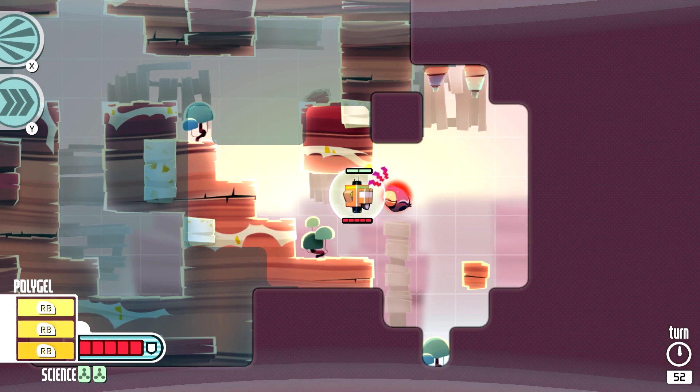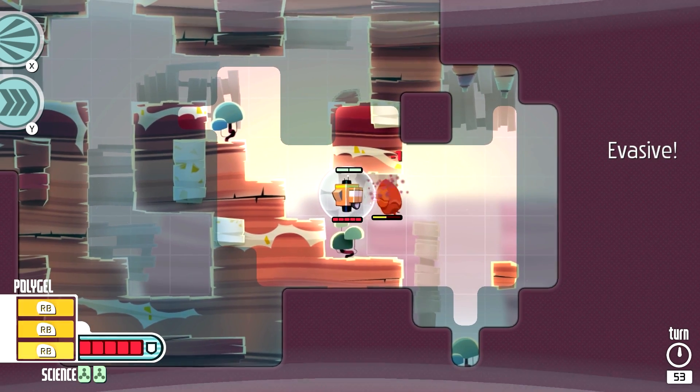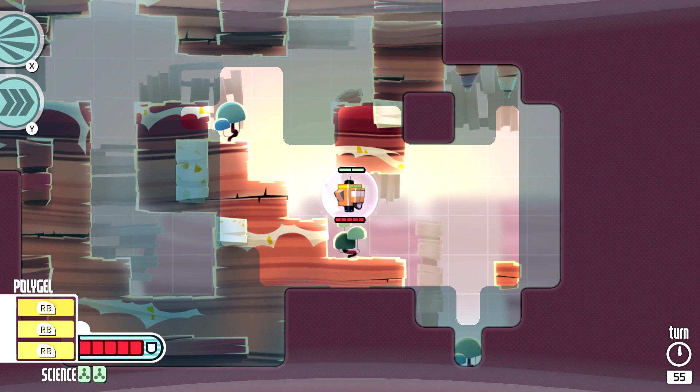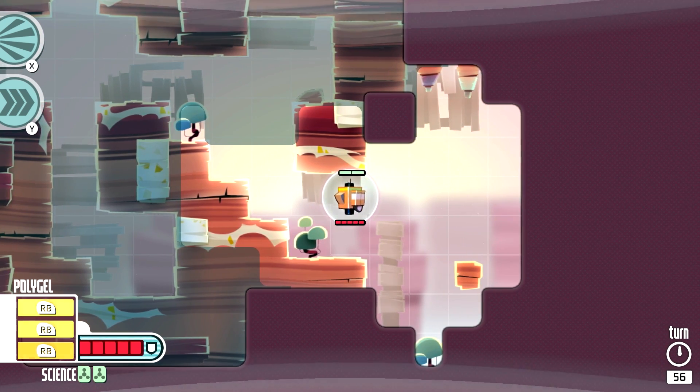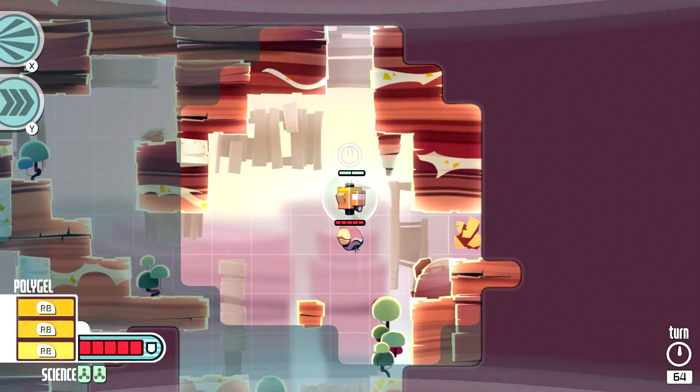When he's ready to attack, he'll have his little indicator, and then I wanna dodge it and then attack him. He's gonna try to attack again, but my attack will hit first, so I'll be able to take him out. Pretty simple stuff. There's also a button to wait a turn, just in case you want an enemy to come to you. On the bottom right, you can see it is counting our turns.